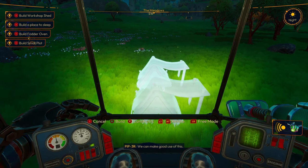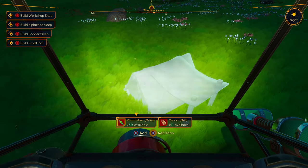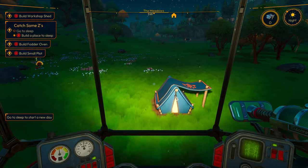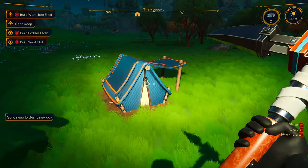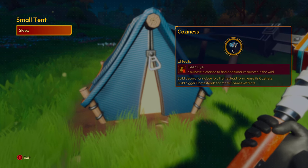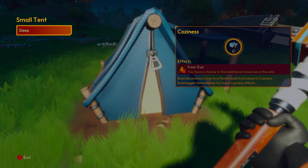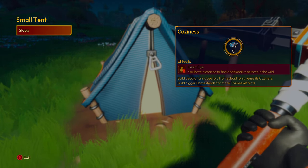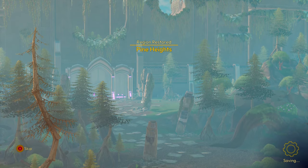We can construct things and craft things. We got an oil presser, fodder oven, workshop shed, small plots, mailbox, storage box, small tent, a basic homestead — that's probably what we're looking for. Let's lay this down. It does a blueprint, then we add the items to it. Now we got a tent with a zipper. We can sleep. It has coziness effects — you have a chance to find additional resources in the wild. Sleep time. Region restored — Pine Heights.